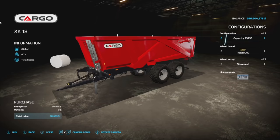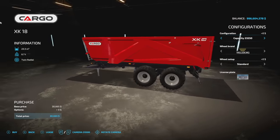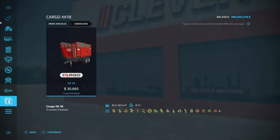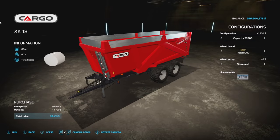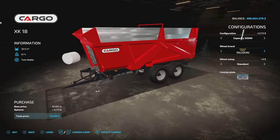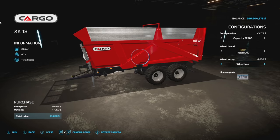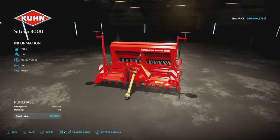Also from Universe Simu Modding, we have the Con Cargo XK 18 trailer. This is going to be a total of five slots for you guys on consoles. It holds literally everything — 23,300 liter capacity, or you can bump that up to 27,000 or 32,500. Multiple different options, which is nice to see. Trelleborg, Michelin, Nokian, Midas, BKT tires — and a couple custom versions as well.